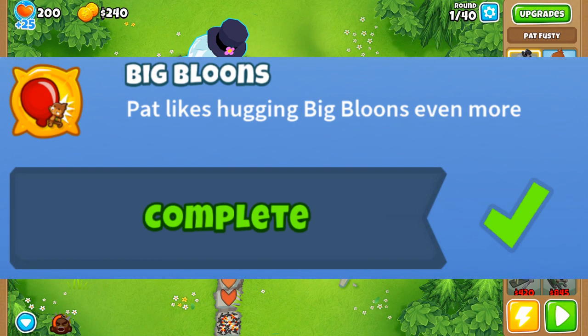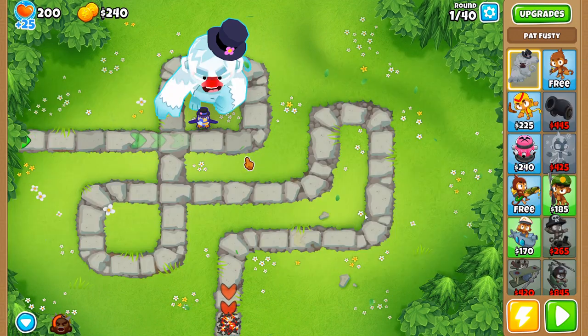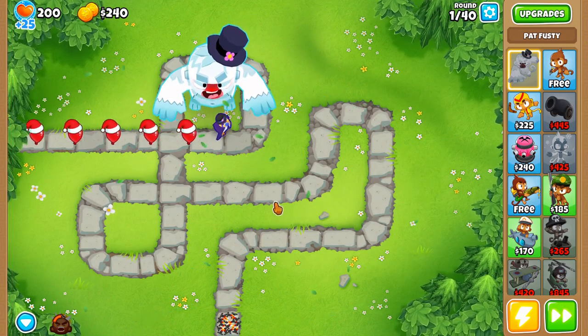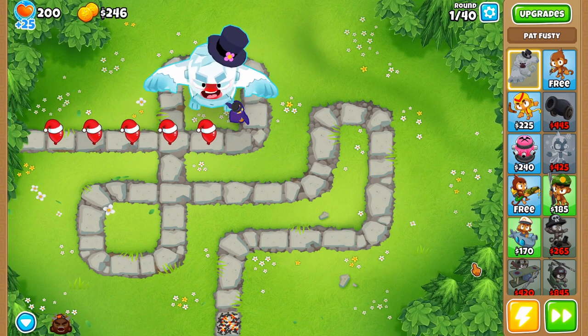This first achievement is easier than your mom on a Friday night at the bar. 'Big Bloons' requires you to win 10 games as Pat Fusty. Doesn't matter the medal, doesn't matter the strat — just win 10 games as my boy Fusty.